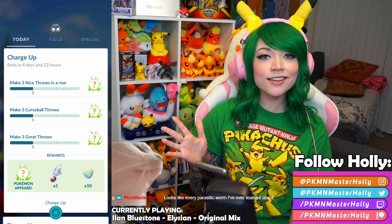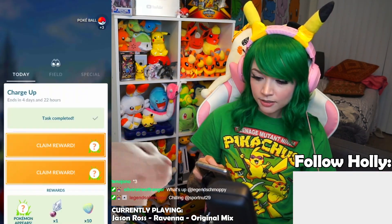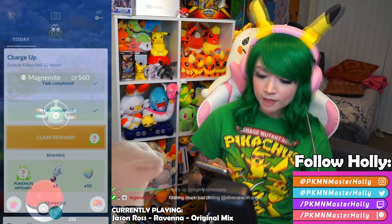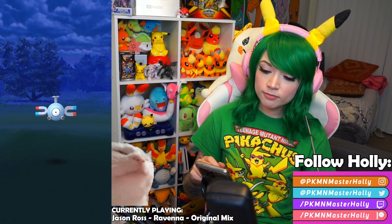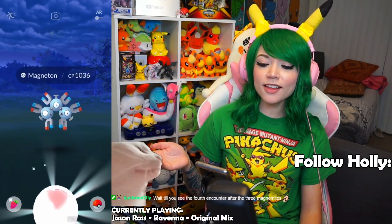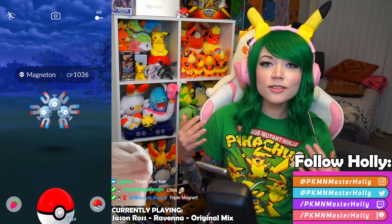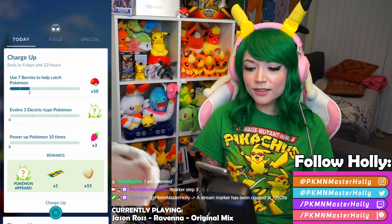Let's keep making throws to get to the next encounters. We got a Magnemite, then another Magnemite — a third encounter — another Magnemite, and the final reward here is a Sinnoh Stone. Then a Magneton appeared. That just makes sense — we just caught three Magnemite, so of course Magneton shows up. The next step is to use seven berries to help catch Pokémon of all three electric types and power up Pokémon 10 times.